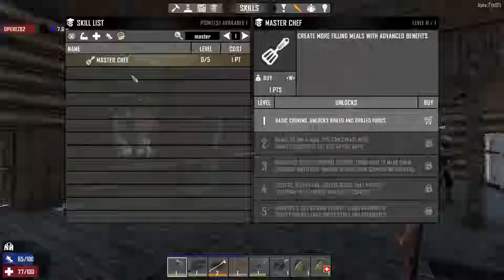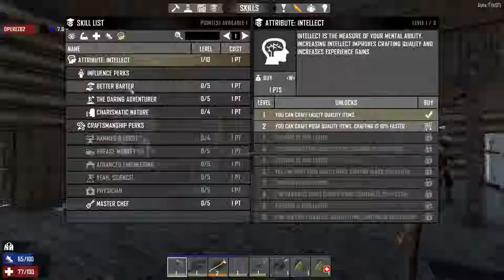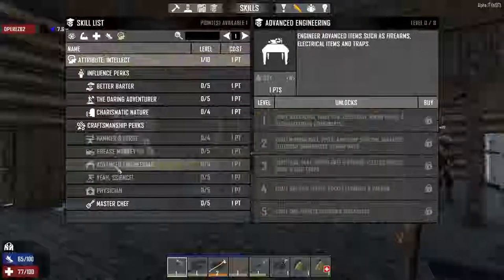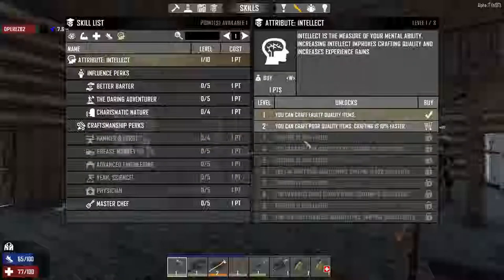What perk allows you to craft a stone pickaxe or anything like that at level two? It's in the intellect perks somewhere in there — it tells you the quality of what you make. Right here under attribute intellect — you get the first one automatically and can craft faulty quality items, then the next one lets you craft poor quality items, then 20% faster, then fine quality. That's your levels of how good you make something.